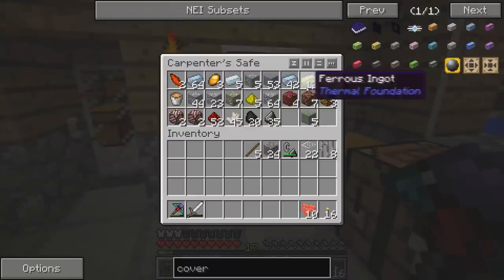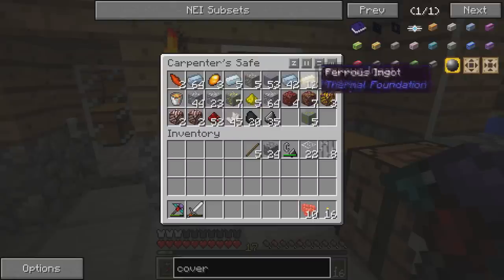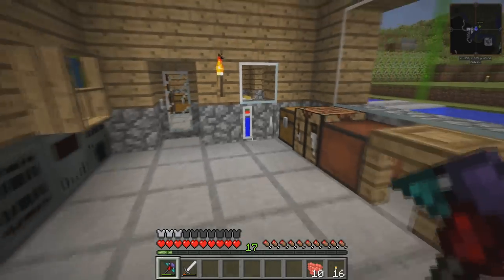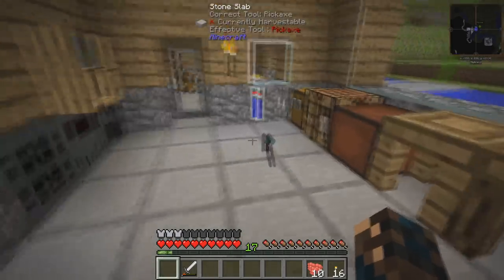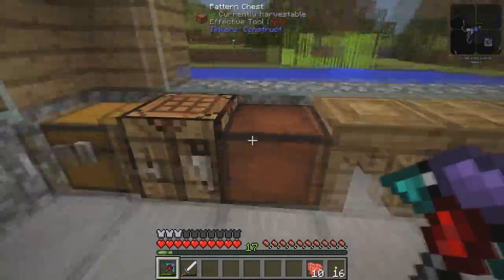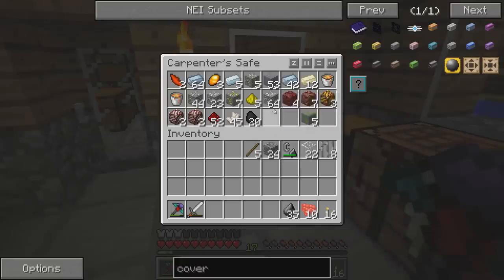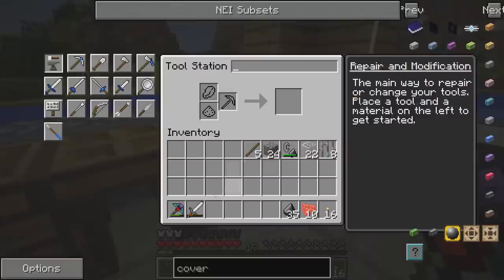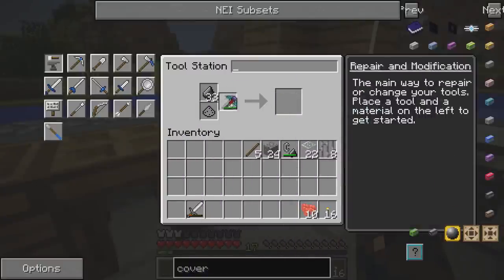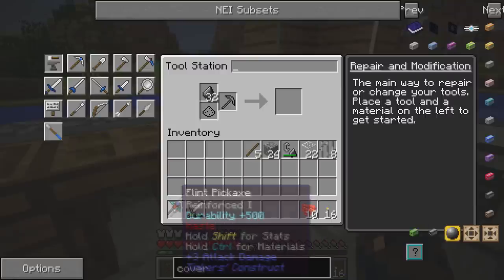I've got some other bits in here - some random sort of bits, some nether quartz. This is sort of where I've been throwing all my rubbish. We were discussing about my awesome Tinker's Construct pickaxe made out of flint - well, it's not that awesome, but it is at the current stage that we're at in the game. We're just going to quickly repair this with a bit of flint. There we go, nice.